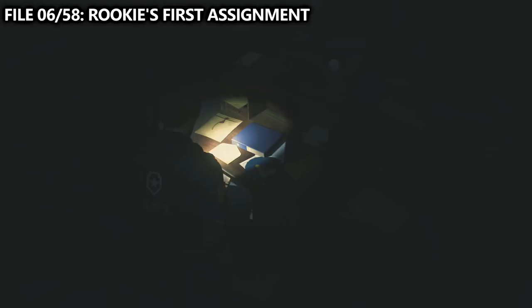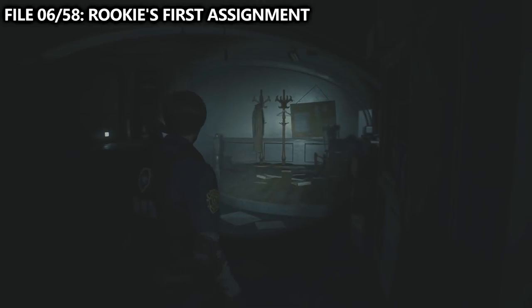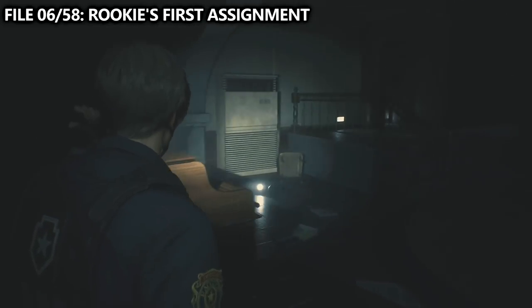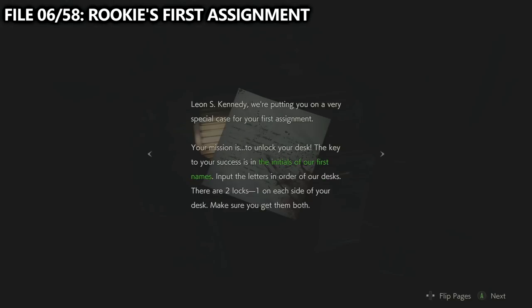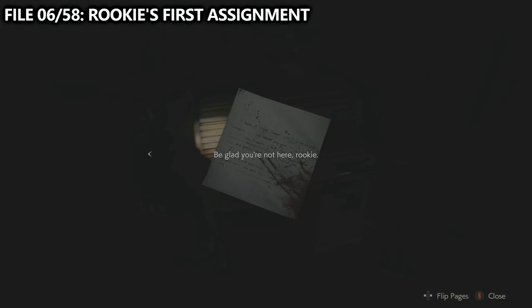Follow the desk along the right hand side and you'll notice a file on an open portfolio next to a chair. Then we can also find file number six by continuing along the desk. On this large cabinet, we can find the Rookie's First Assignment file. So we're six files in now.